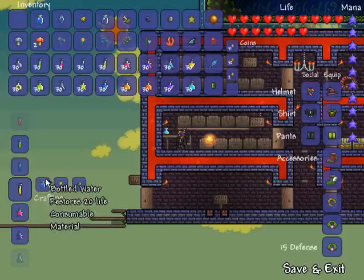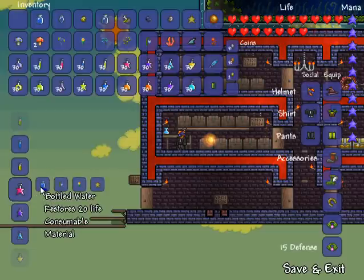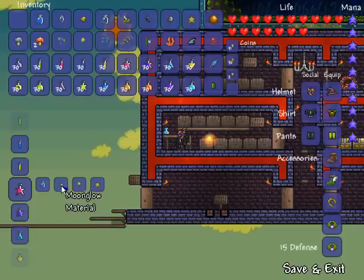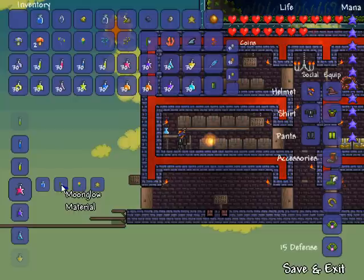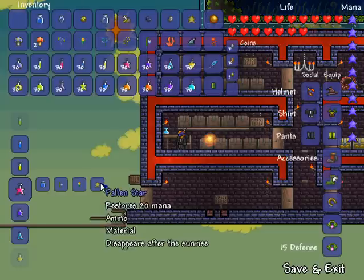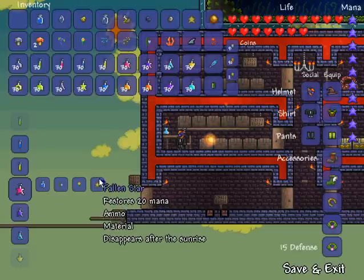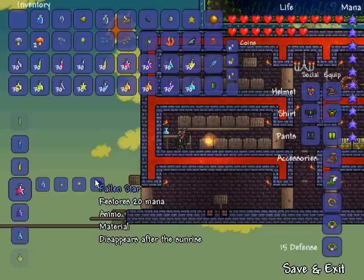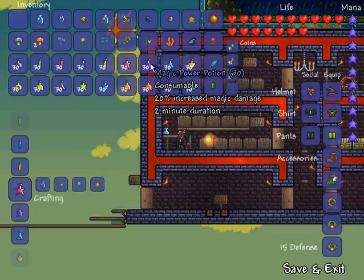Mana regeneration potion is next — it increases your mana regen, kind of the same as wearing one of those mana regeneration rings. It lasts for two minutes and is created using one bottled water, one moon glow which grows in jungle grass, one daybloom, and a fallen star. Fallen stars fall during the night and land on the ground for you to pick up.